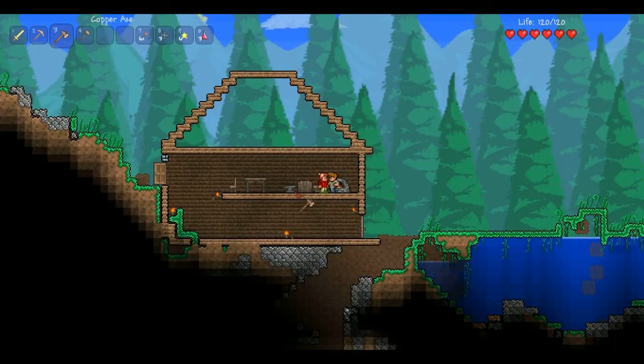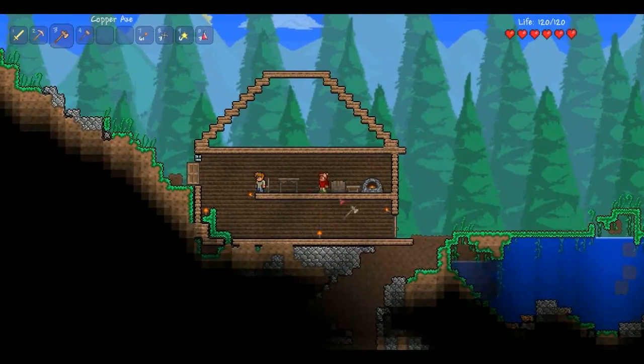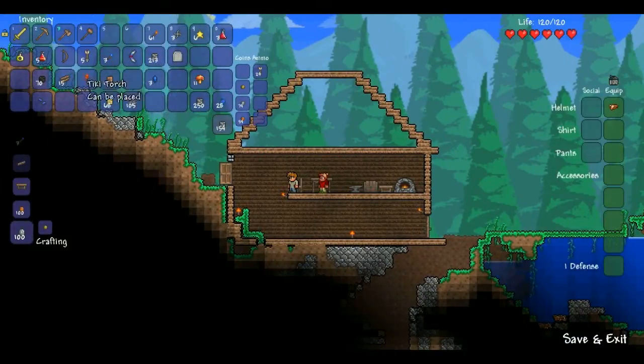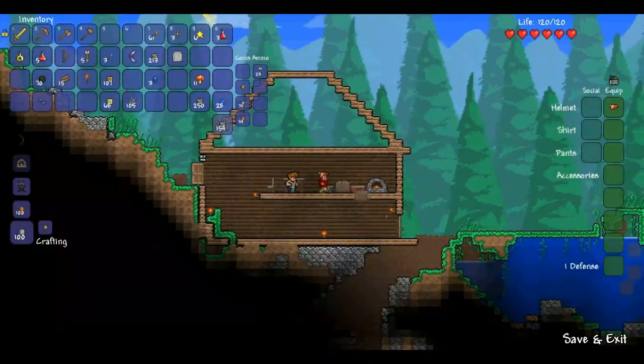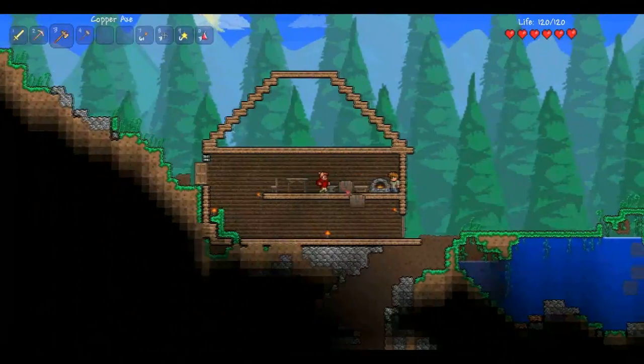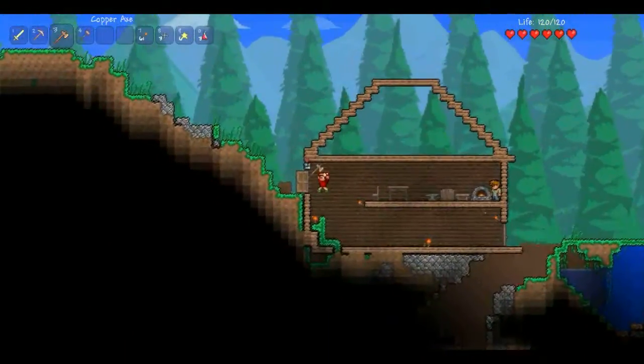What time is this? Midnight? It's only been six minutes. Let's get some stuff done. Do I have bombs in my inventory? No, I need bombs. I need to make another house for the demolitionist. We need to go chop down some trees, definitely.